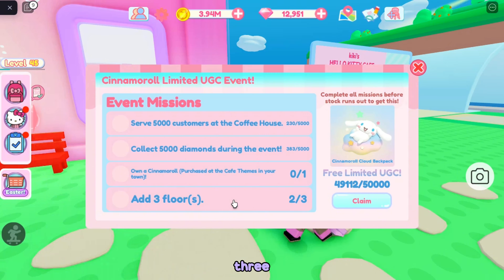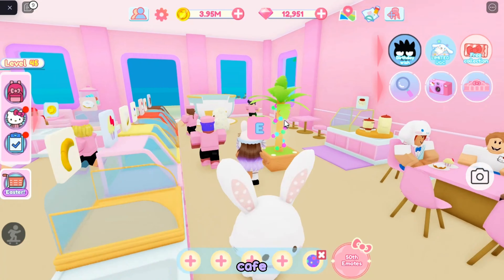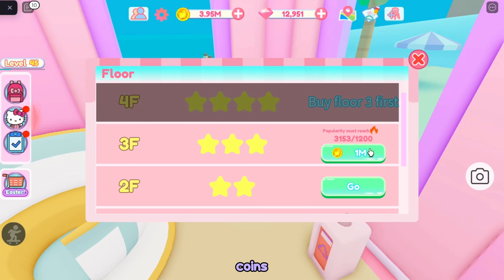The final task is to have three floors. You can buy floors by going to the right corner of your cafe and stepping on this green button right here. Here's floor three for 1,000,000 coins.